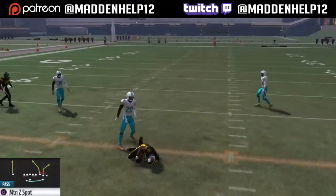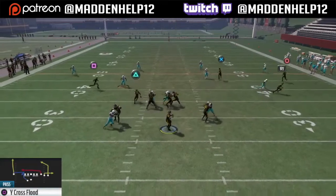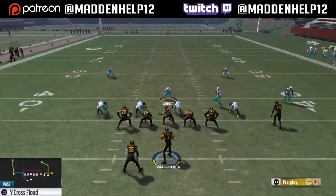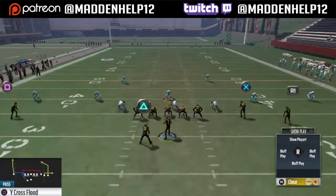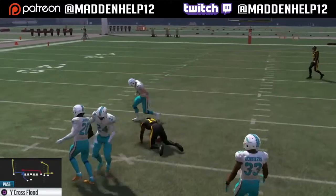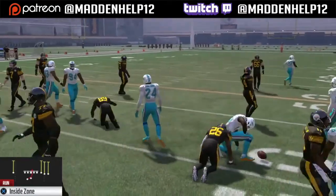The wide cross flood play is used situationally. You want to slant the backside streak and the tight end. Your main read against a deeper player playing cover four or cover three is to hit the Sammy Coates post route coming across. I use this play very little — only when I need a big gain down the field. It's something you can mix in if they are playing a lot of underneath coverage.